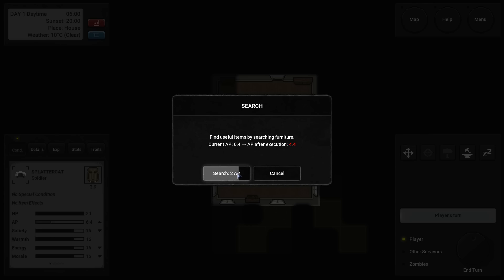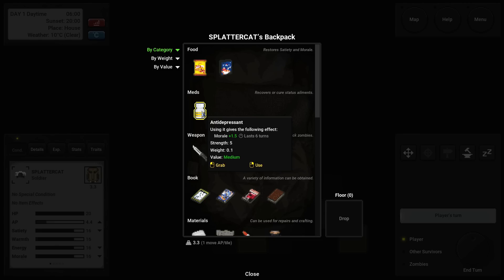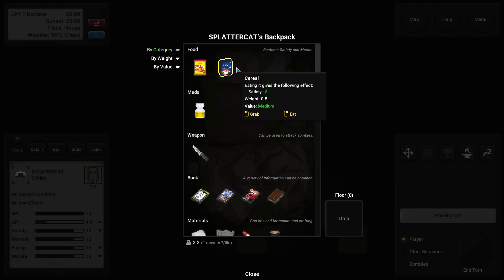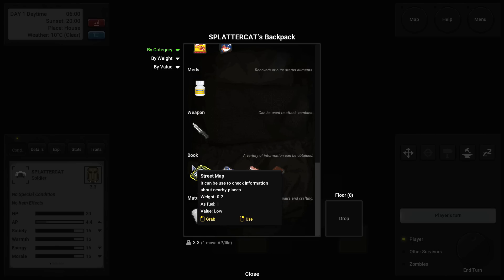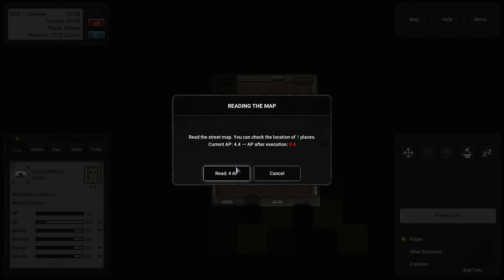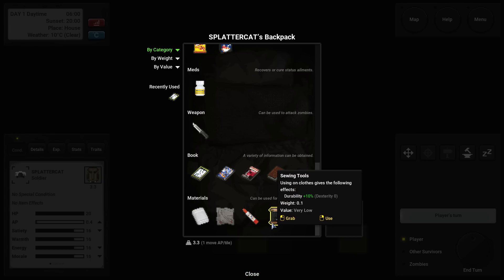We found two guidebooks. What have we picked up so far? Antidepressants are going to make our morale regenerate turn by turn. We have ramen — that's five food — and a box of cereal, which is eight food. We've got enough food for the next day or two. The street map lets you open up the map and mouse over things to get basically a radar ping — though it's very expensive, so keep that in mind.